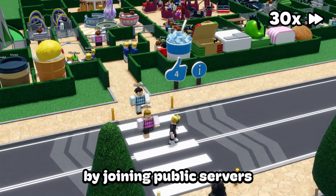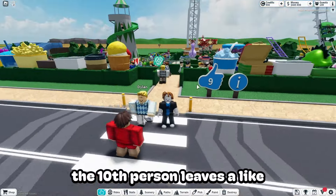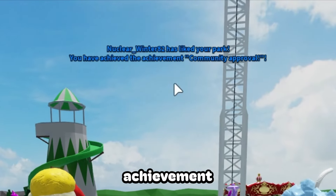You can easily accomplish this by joining public servers and asking if people could leave a like on your park. Then after a little bit of waiting, the 10th person leaves a like on my park and we get the community approval achievement.